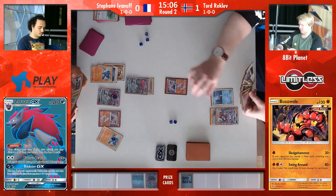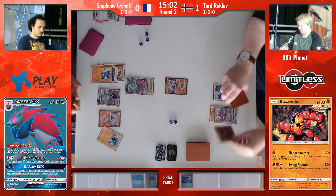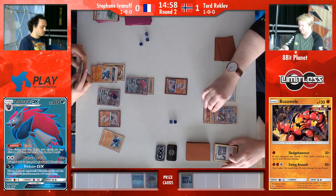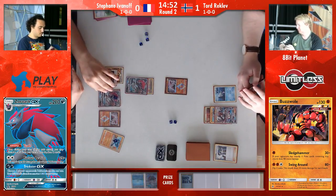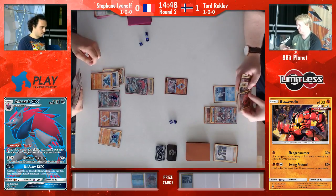He has two energy in his hand as well, so even if Tord did have an Elixir, his chances of hitting it are probably far gone now. He'd have to be extremely lucky. He passes over. Stefan knows he is able to get down that Lucario. He's got the enhanced hammer as well. If Tord put down a strong energy on that Lycanroc, I think that would have been good game if he had that enhanced hammer just then.